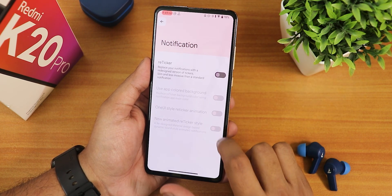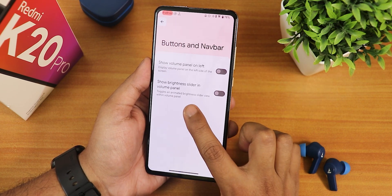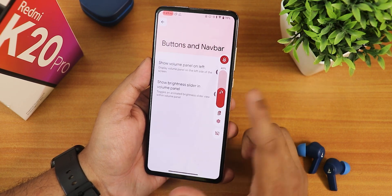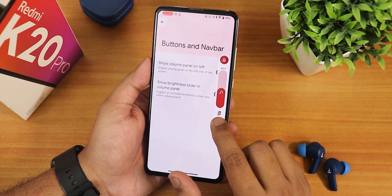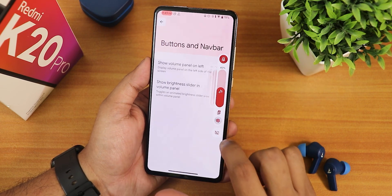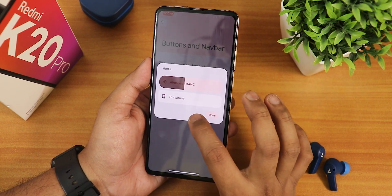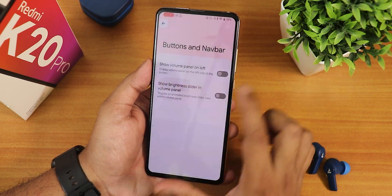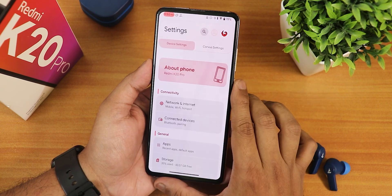We have the ticker option and notification customizations, show volume panel on the left side, and show brightness slider in volume panel — it works but feels a bit weird so I didn't enable it. The volume panel expands nicely with a beautiful animation, and you can switch the output device from there and toggle vibrate or silent.